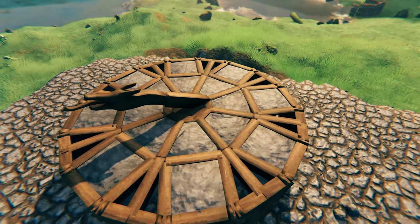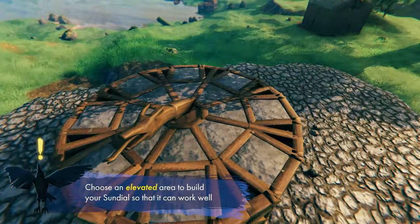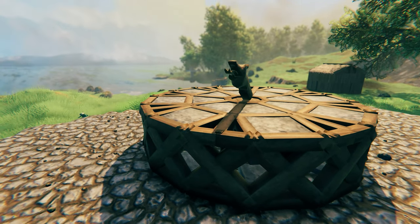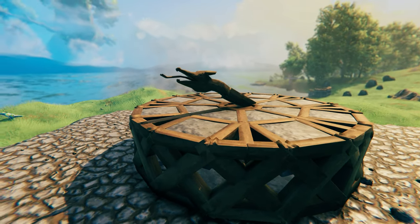First of all, sundials need to be positioned at an elevated area where light is not blocked by any tall structures or land, so that its user experience can be maximized and you can tell the time by the sundial's shadow. So choose its position wisely.